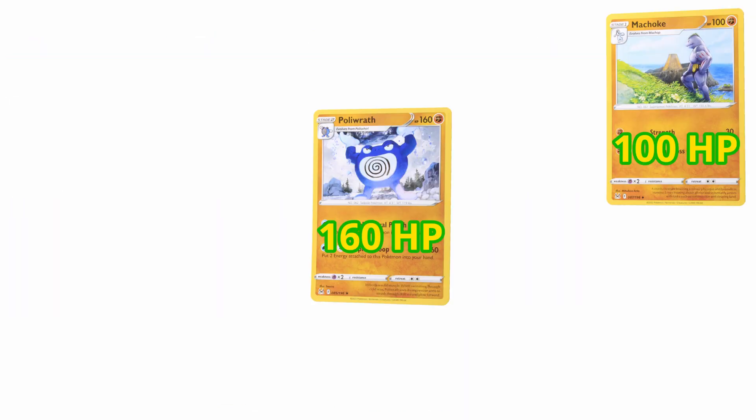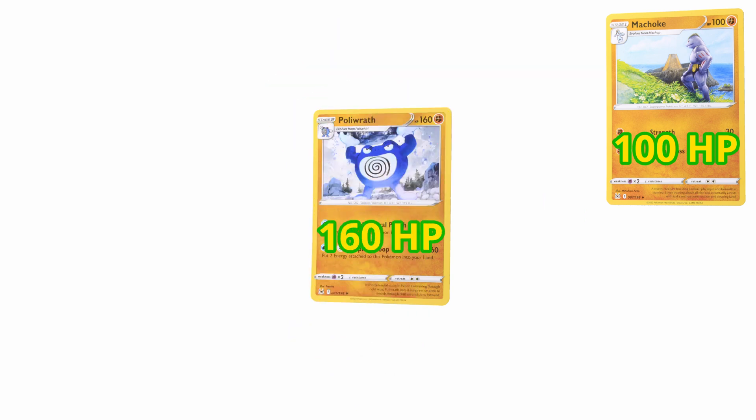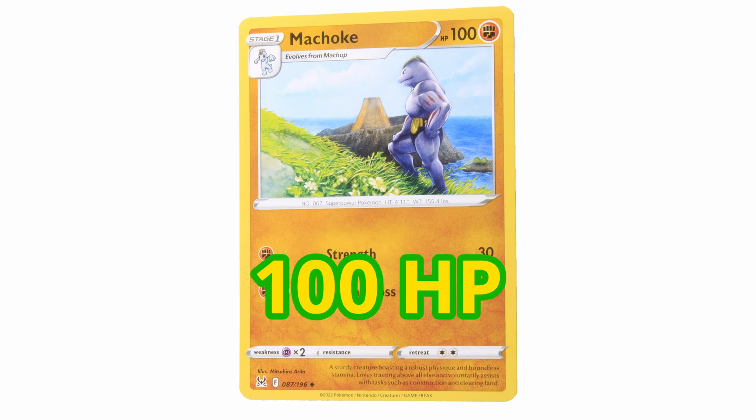Okay! We've only got two more Pokemon left. Which one out of these two fighting types has the smallest HP? If you guessed Machoke, then you're right! Good job! Machoke has 100 HP.